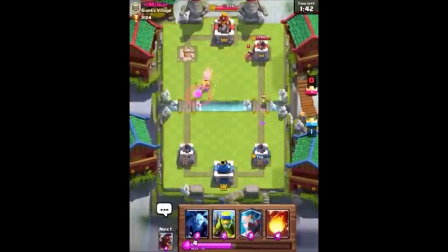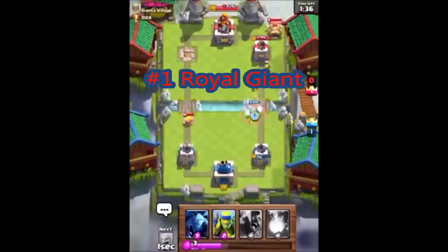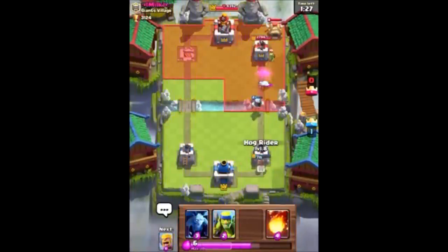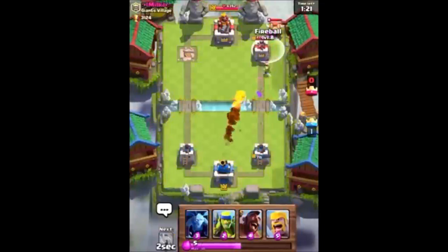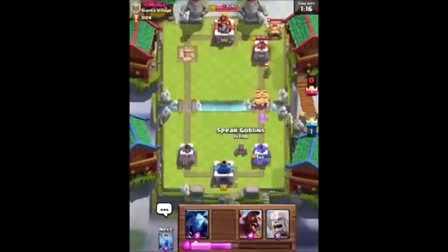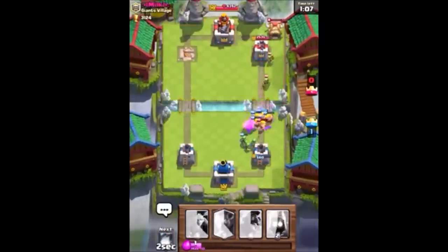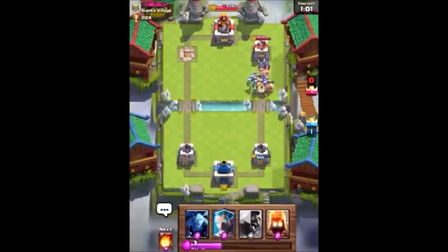Now, the one everyone has probably seen coming — number 1 — is the Royal Giant. This card has always been good, and it's weird because it's a common card, yet it's probably one of the best cards in the game. The reason it's better than the Balloon is because it has more health. Like the Balloon, it only gets distracted by buildings, and it does about 200 damage every shot. If it's stuck on your tower, you might as well say goodbye to half your tower. If you don't have anything to defend it, say GG and goodbye tower.